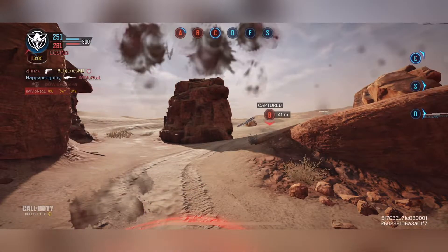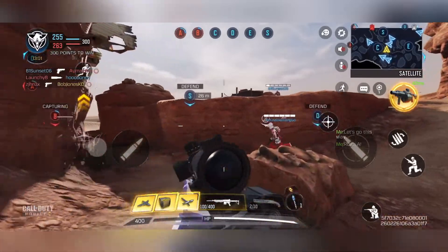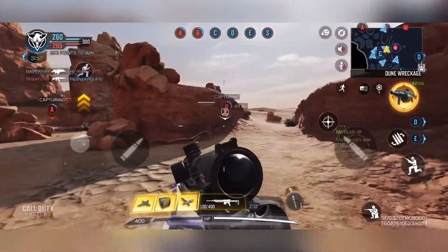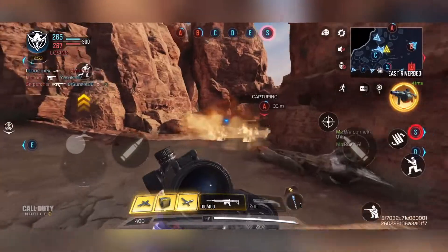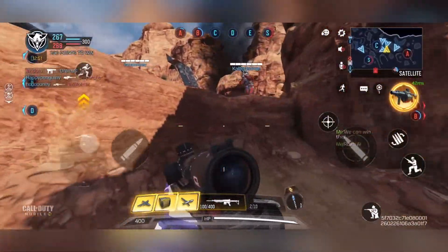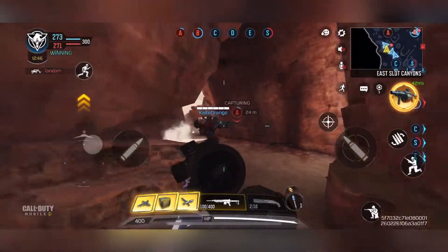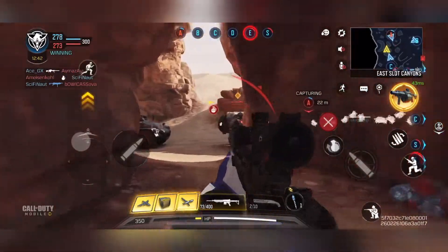One thing you can do with an LMG that not a lot of people tend to do is just provide covering fire. Sometimes if you just shoot into an opening, you can prevent enemies or cause them to delay before they rush you, which can help other teammates flank that position. You can also stand back and defend if your teammates are rushing an objective and provide covering fire in that way too.